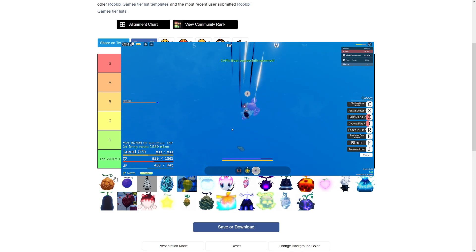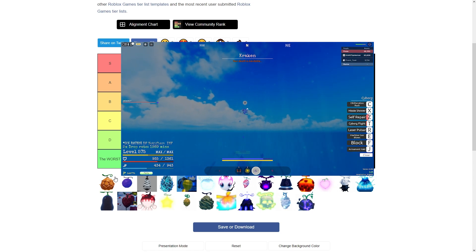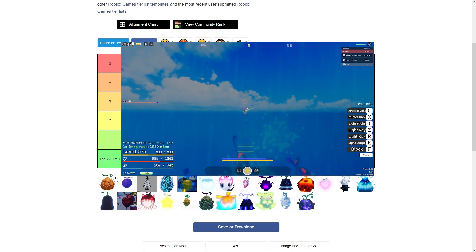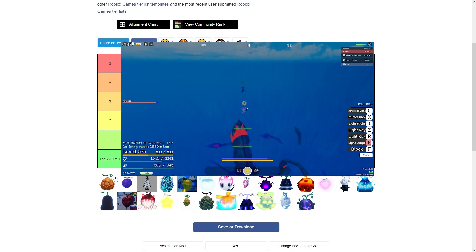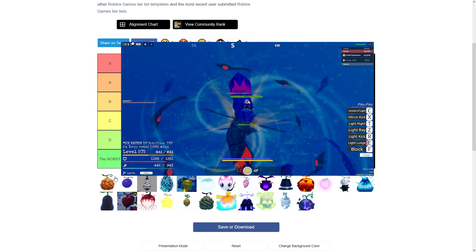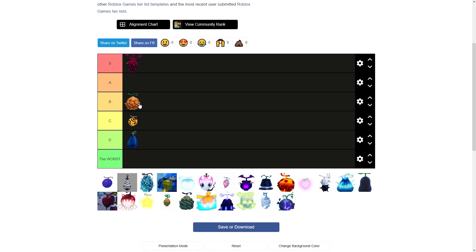Now we have Mera. For PVE it's decent — you have okay burn damage, AOE moves, a block breaker, flame pillar, and the ultimate is pretty good overall. But compared to other fruits it's just not that strong. For PVP it's decent, mainly just doing burn damage with no real combos. Five-minute Hiken does make it better though.